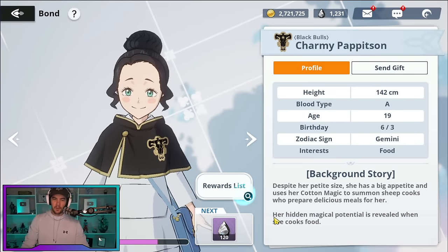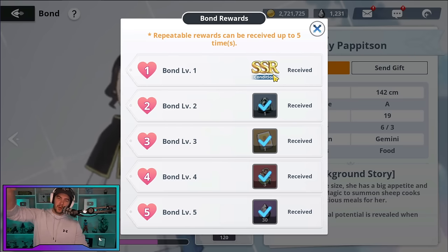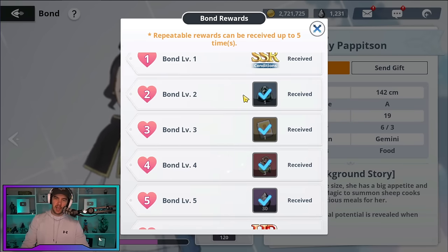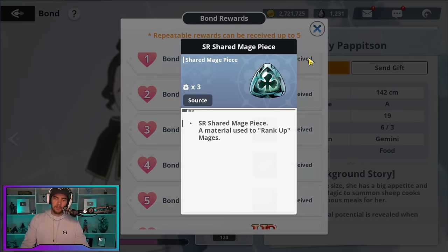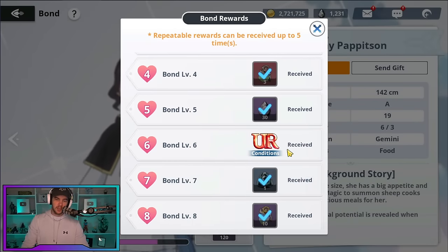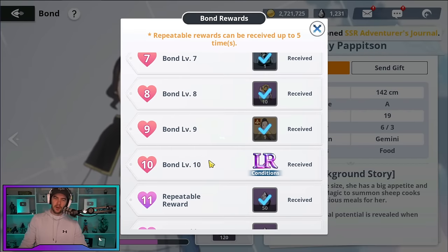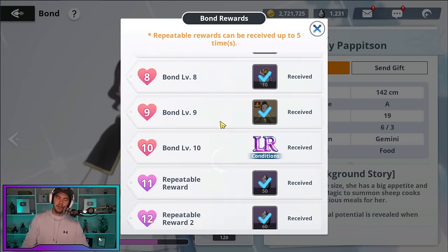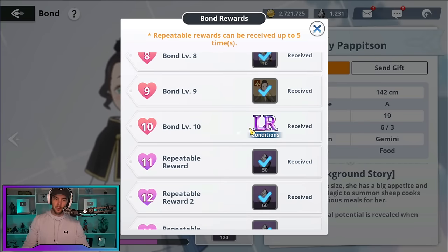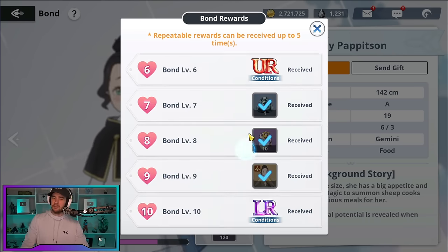Bond is very important and you will start farming it early on. If we go to the rewards list, at bond level one you get the conditions met to go SSR on that character. As you progress the bond you'll get shard pieces needed to limit break your characters. Bond level six unlocks the conditions to UR your character, and bond level ten unlocks the LR condition. Bond level ten is the key one to hit for characters you really want to build to unlock their LR limit break.